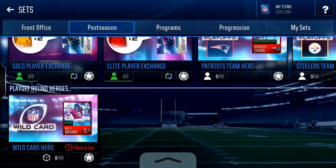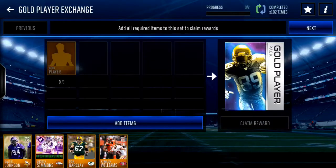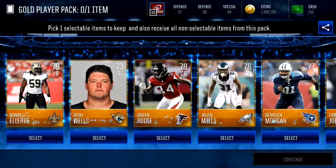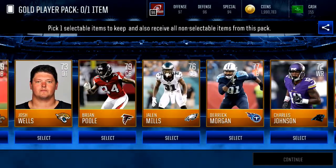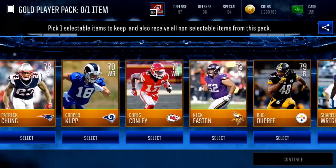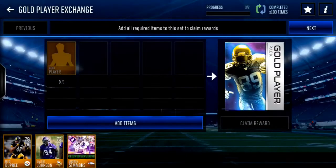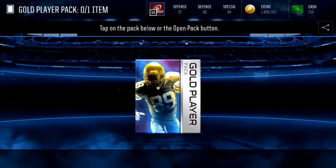Let's see if we can do a postseason set. Okay, we can do one. We got a 79 overall cornerback — that's already profit. And a 79 Bud Dupree; he goes for $15k, so there's around $5k profit with tax. Let's do one more.